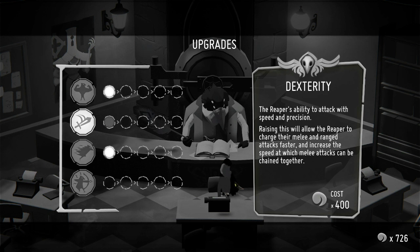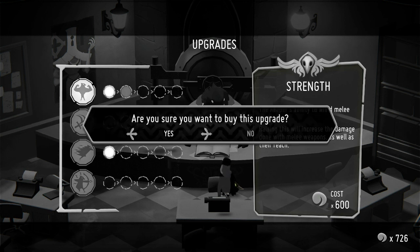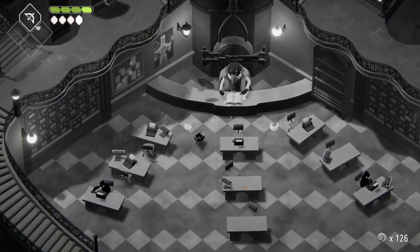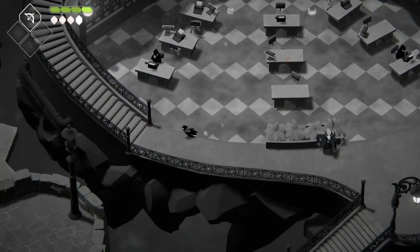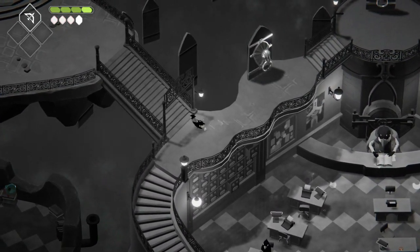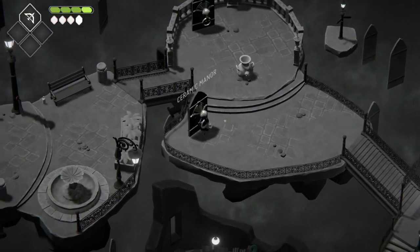Raising this will allow the Reaper to charge their melee and range attacks faster and increase the speed — which melee attacks can be chained. I feel like doing just a little bit more strength, not gonna lie. It's gonna cost me 800 souls for the next one? Jeez. I should really pick up on the speed attack aspect, but I can do that next. Alright, time to go open the door and possibly go defeat a witch.